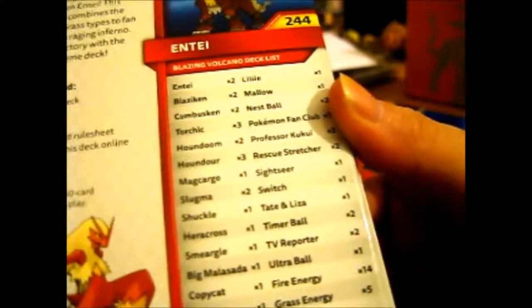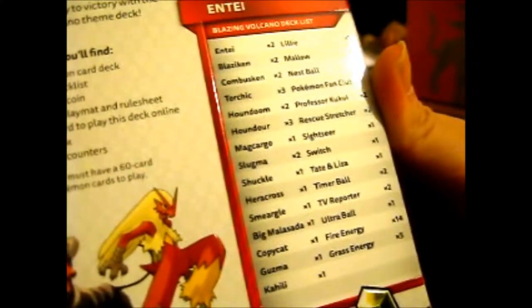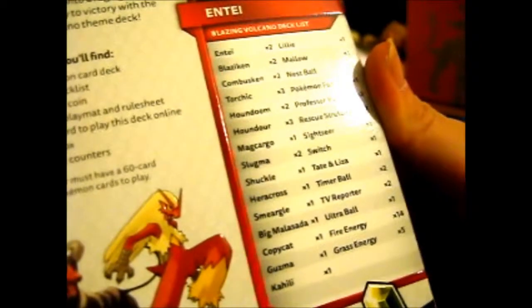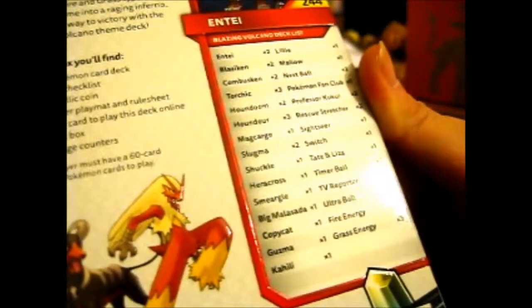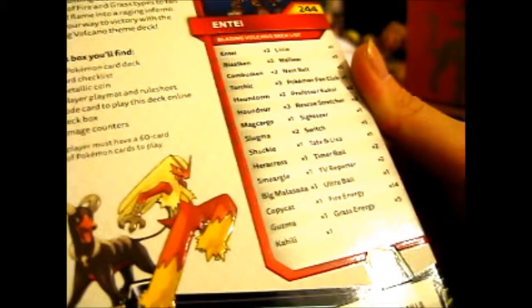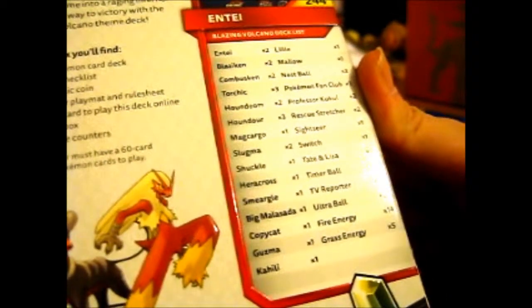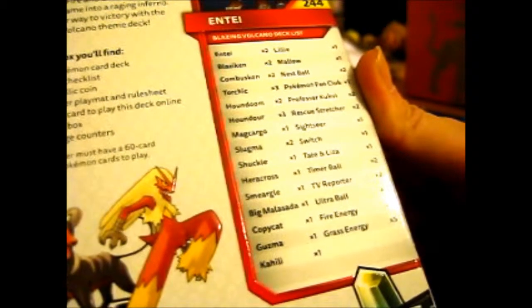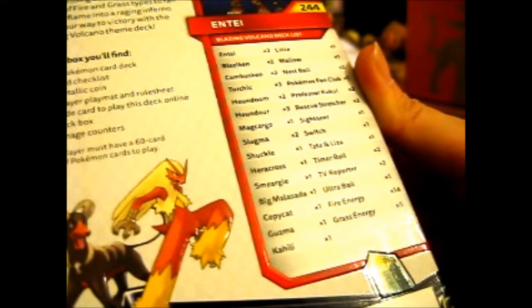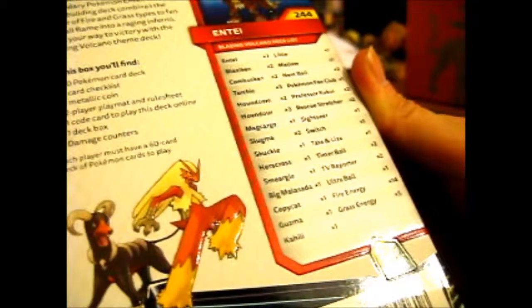Entei 244 — which I guess is the Pokédex number. Card list: Entei times two, Blaziken, Combusken, Torchic, Macargo, Slugma, Heracross, Smeargle, Big Malasada, Copycat, Guzma, Kahili, Mallow — I still need a Mallow full art — Nanu, Pokémon Fan Club, Professor Kukui — I still need that full art too — Rescue Stretcher, Sightseer, Switch, Tate and Liza — I don't have that full art but I want to bother — Timer Ball, TV Reporter — still need that one too — Ultra Ball, fire energy and grass energy.